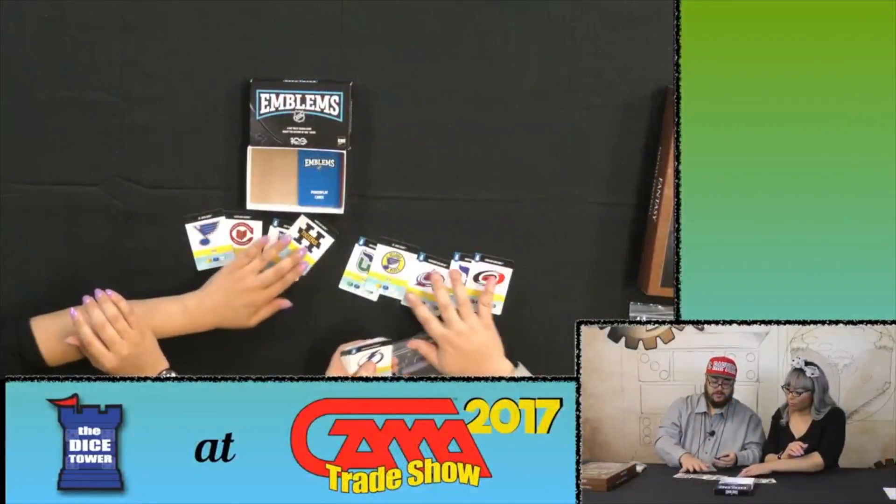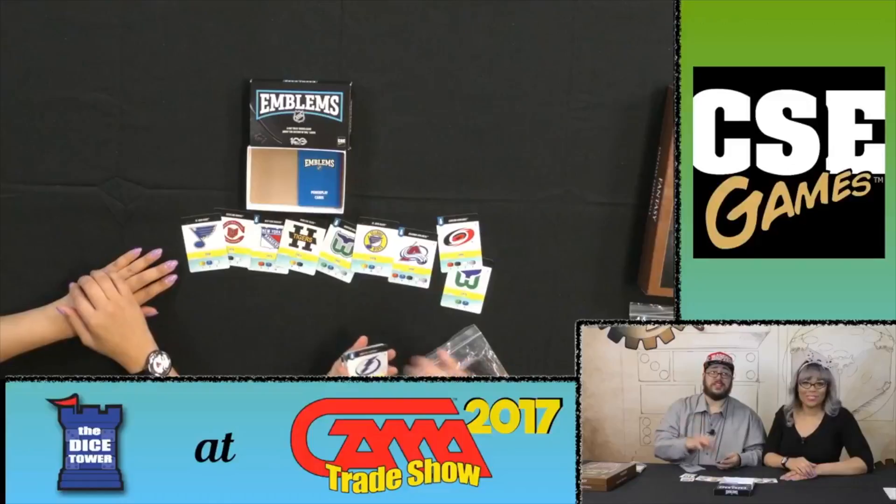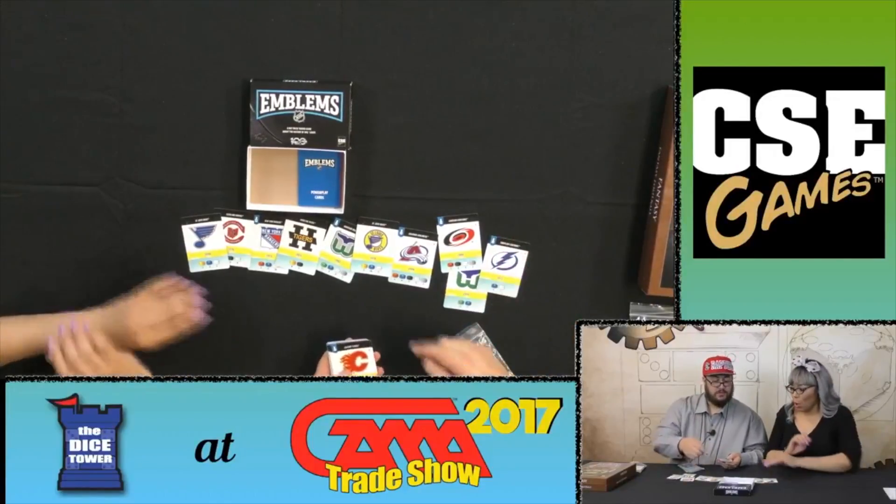This is CSE Games. This game, Emblems, is a trick-taking game. A couple of Canadians in the house — we actually have the NHL license, and it's the 100th anniversary. It's celebrating the different logos used by all the teams over the course of the 100-year history. We have cards all the way back from 1917 to the very new Las Vegas team, which we're in Las Vegas, and 2017's new logo is even in the game.